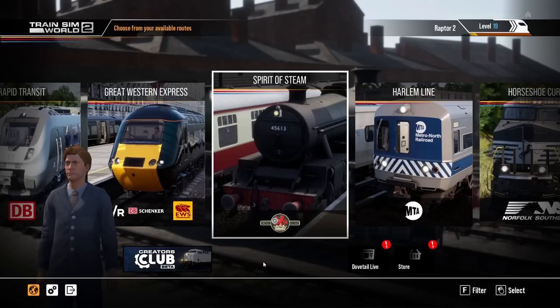Hello again there, friends and fans. Raptor here, and the big moment is here — we finally get to take our first look at the Spirit of Steam DLC for Train Sim World 2. Thanks to Dovetail for sponsoring today's video, where we're going to look at not only the steam trains, but also the route between Liverpool and Crewe, which is beautiful — set in 1958 UK. A driver's guide and cheat sheet are linked below, along with the Spirit of Steam train and Route 2, which are all part of the same bundle.